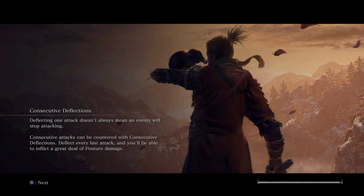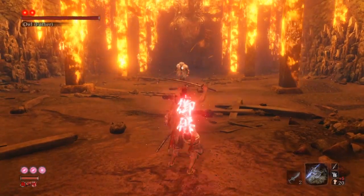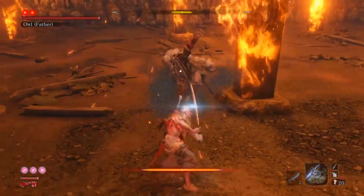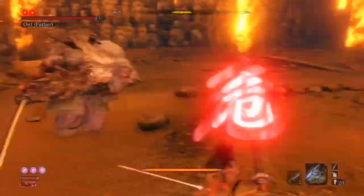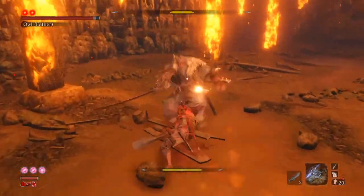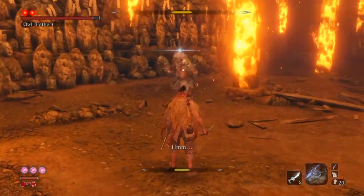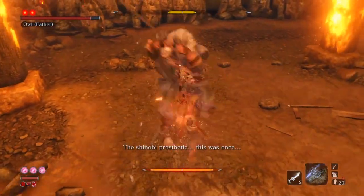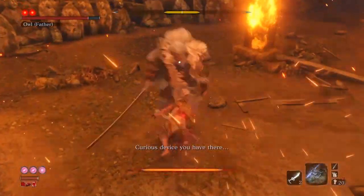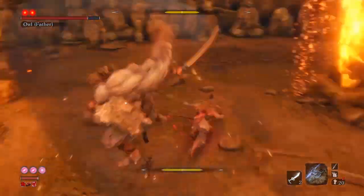Isshin the Sword Saint — the second major roadblock in the Mortal Journey Gauntlet and most likely a run killer, because this is the hardest base game boss. For him, stay aggressive but also know when to play defensively. For example, after you see him deflect your attack, play defensively and see what he's going to do next — that can be a bunch of slashes, a kick, it just depends. You want to focus on dealing vitality damage first before getting his posture up, because his posture regen is crazy.